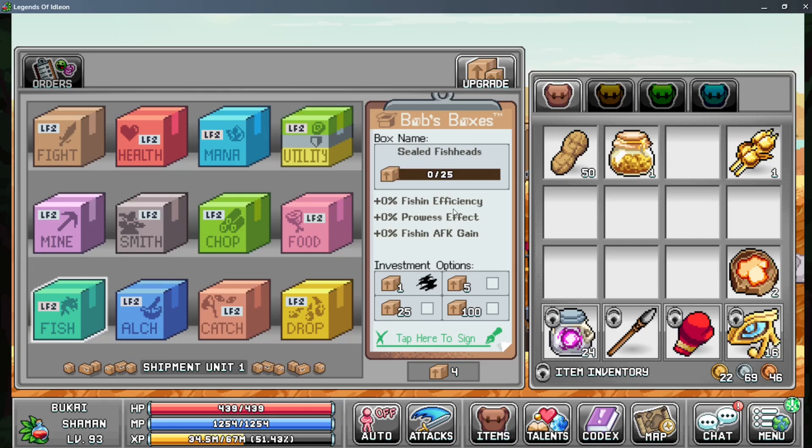For the sealed fish heads, you gain fishing efficiency, prowess effect, and fishing AFK gain. For alchemy, I haven't invested yet, but it gives percentage brewing speeds and other bonuses if you plan a full alchemy investment. Catching is the same as the others — catching efficiency, prowess efficiency, and catching AFK rate. Looking at the non-predatory loot boxes — the drop box — you get drop rarity, plus luck, and crystal mob spawn. It's probably the most important box for a journeyman outside of the Civil War Memorial box.